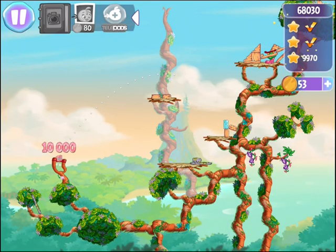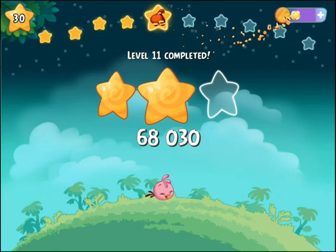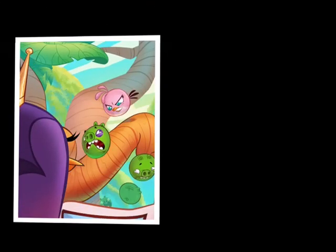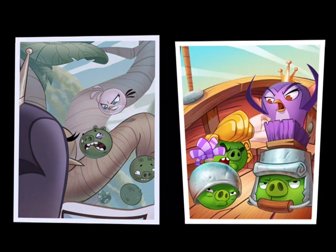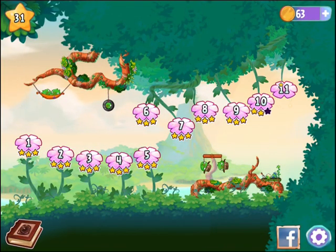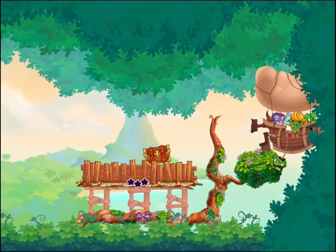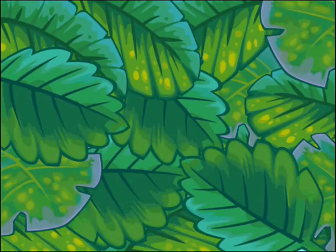I was able to get all three pigs. In terms of Stella's storyline, there's an evil purple bird who's like an evil queen using the pigs as her minions to go against Stella and steal a map. There's a little cutscene action along those lines. As you progress through the levels, you unlock new birds — Dahlia, Poppy, Willow, and Luca — and they all have their own special abilities.